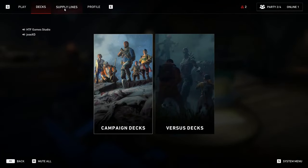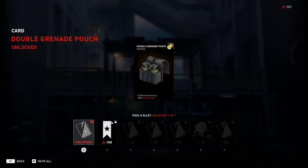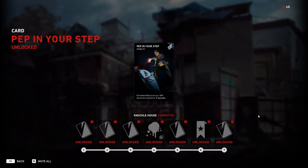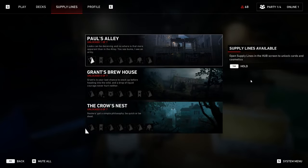To get new cards you have to go to the supply line menu, where you can choose one of the available free lines. Buying the cards there will give you new cards, aesthetics, and other cool stuff. If you don't see any card you like, just complete any supply line by buying everything, then wait several seconds and it will be replaced with another set of unlockable cards.